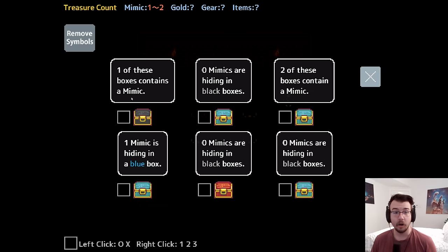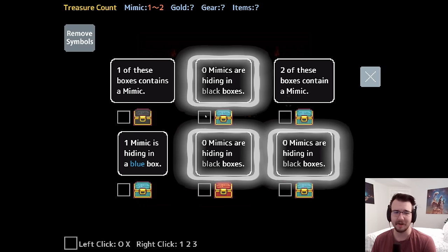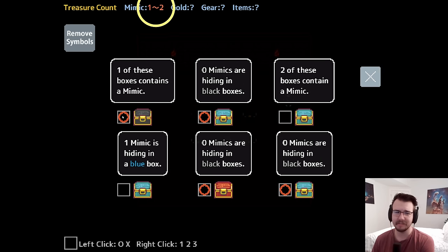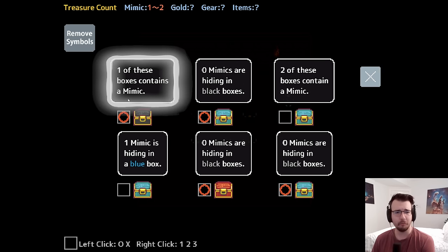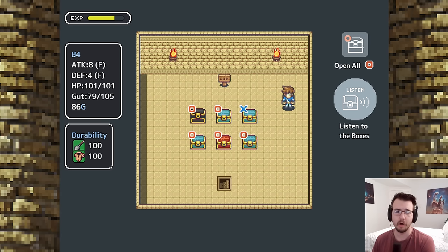Hopefully we'll get to see some combat. But first, more puzzles. Three chests are saying zero mimics are hiding in black boxes — that has to be true because there are not three mimics, which means this is not a mimic. Exactly one of these boxes contains a mimic, which means the statement about two boxes containing a mimic is a lie. And then that's the only mimic, because we know it's one.